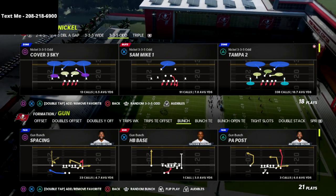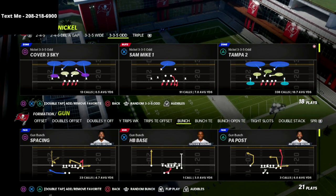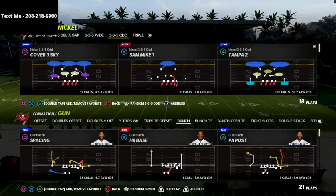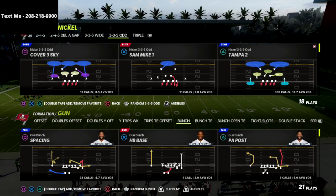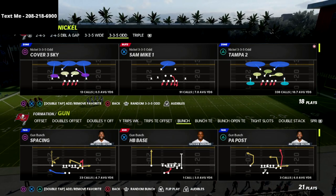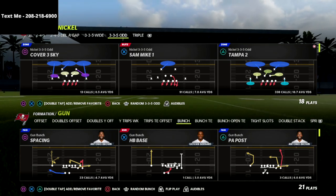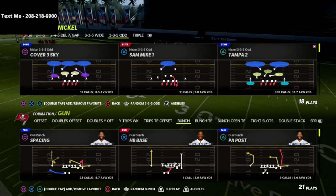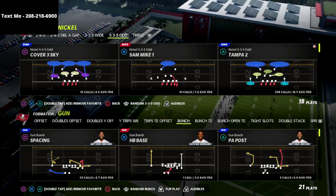We've been diving really deep into the defensive side of the ball this year, trying to learn the best way to play defense in this game, and I think we actually have something pretty special for you today. We're going to be in the nickel 335 odd out of the Baltimore Ravens defense playbook. I have a full ebook out on the 335 odd — it's by far the best pressure you can get in the game.